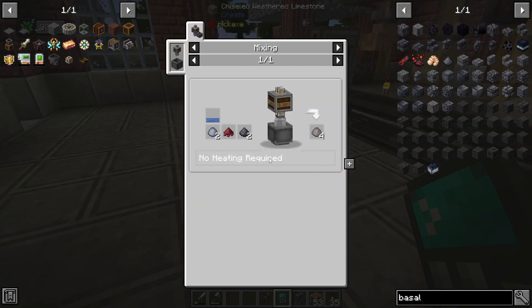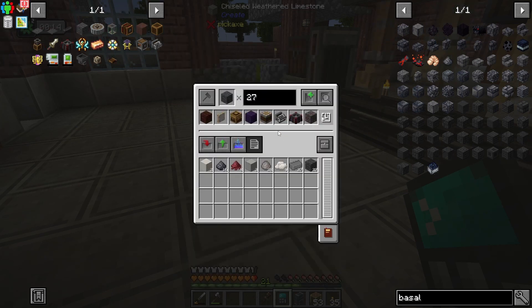The coke brick blend is the hardest quote-unquote thing to make here, but it's just the mixer with water. So we're going to go grab some clay, get some basalt, and go from there.